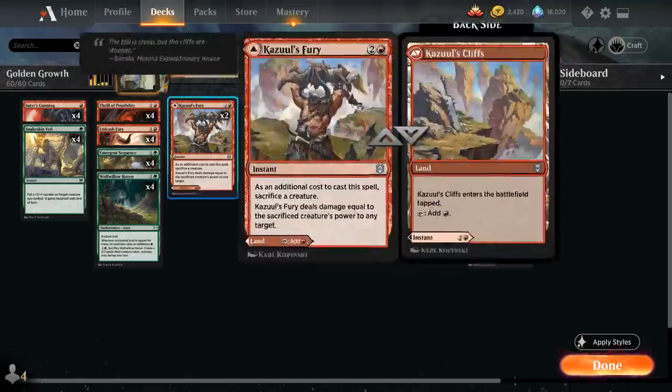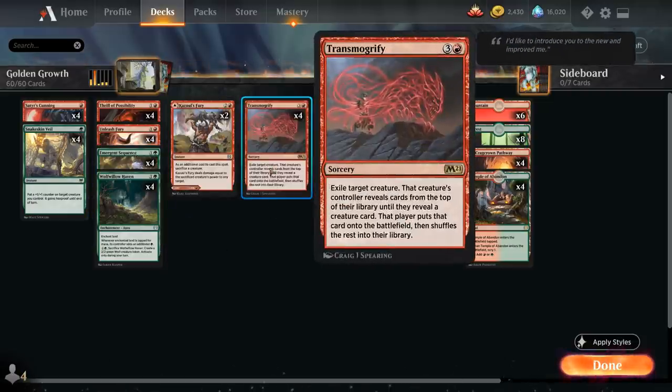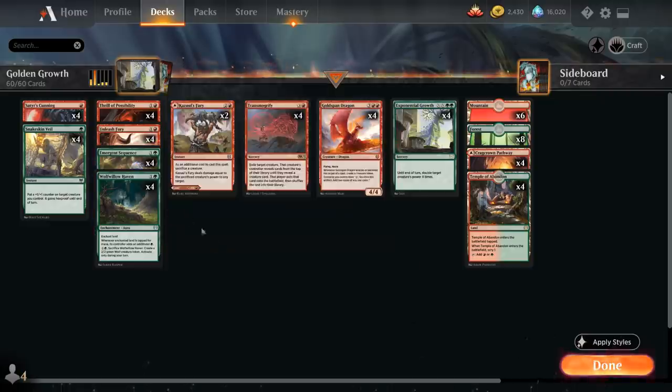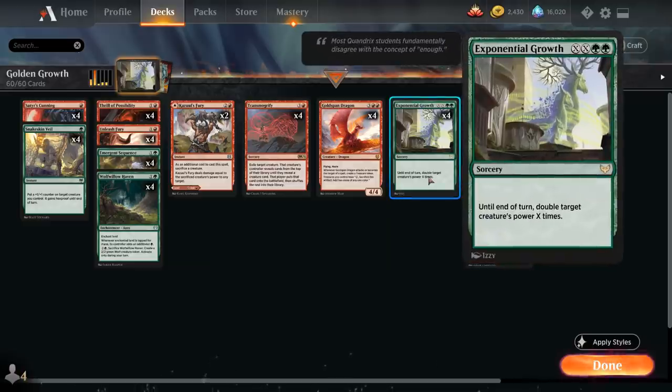Our deck plays 4 copies of Emergent Sequence from Strixhaven — the 2-mana ramp spell that lets us search for a basic land, put it on the battlefield tapped, and it becomes a 0/0 green and blue fractal creature token that's also a land, with a +1/+1 counter for each land that entered under our control this turn. So if we cast Emergent Sequence on turn 2, on turn 3 we can cast Transmogrify targeting our land-creature, search up Goldspan Dragon, hit the opponent for 4, and then on turn 4, thanks to the treasure, cast Exponential Growth for X equals 2 to finish them off.